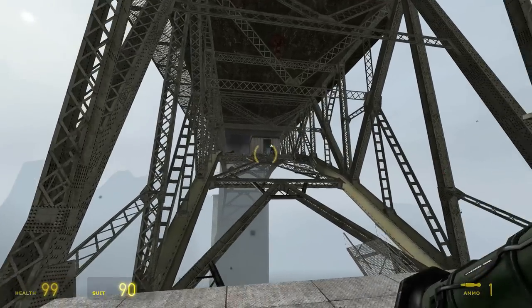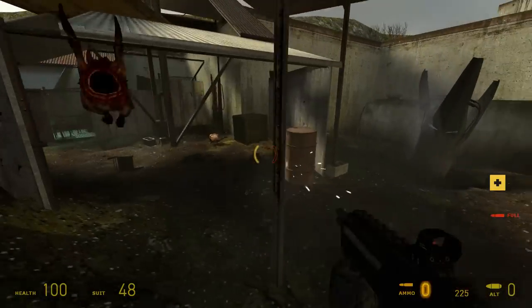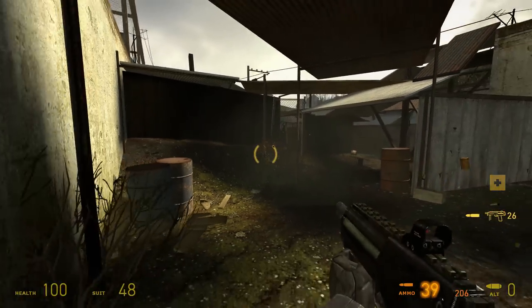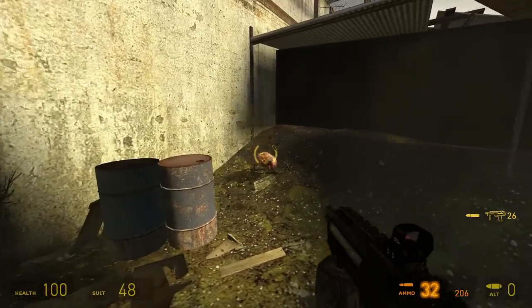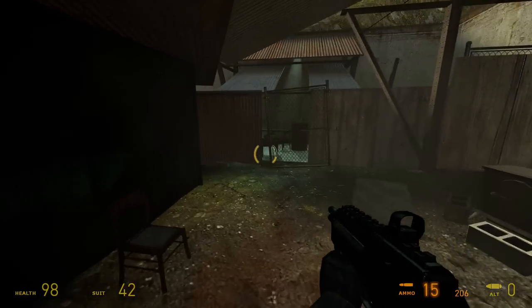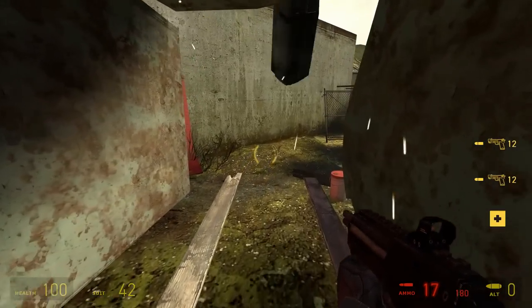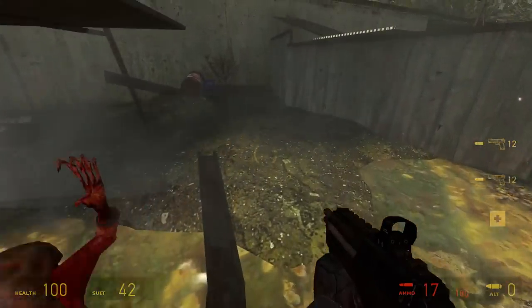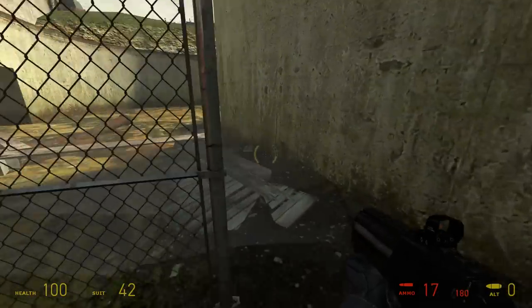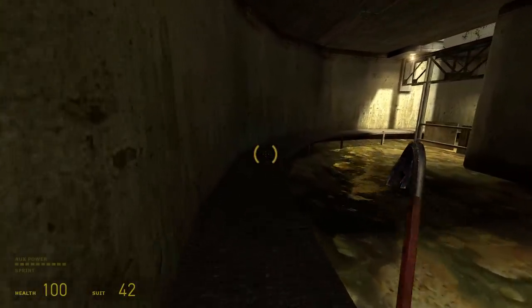Catching back up with my not-pressing-reload run, an infinite SMG ammo crate is a sign that I can waste as much ammo as I desire with no unforeseen consequences. Obviously, as I carry on ahead, the distance between my supply grows, and I have to start being conservative with my ammo again. After all, it's not like the vehicle used throughout this segment has an ammo crate mounted on the back — that would be silly.